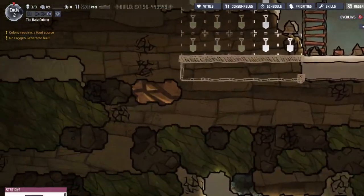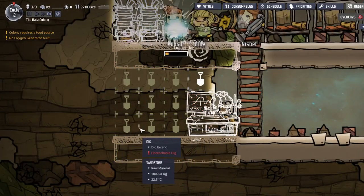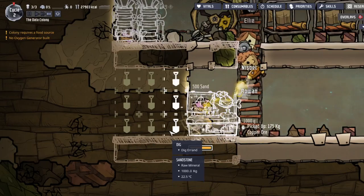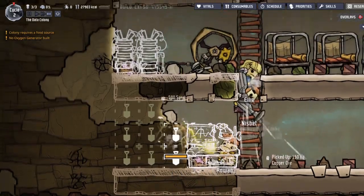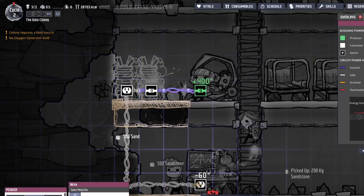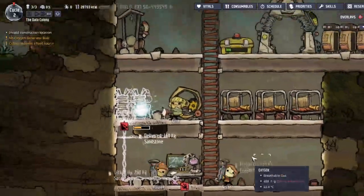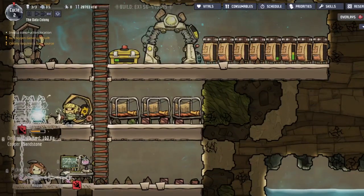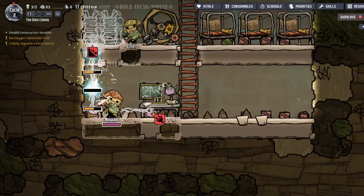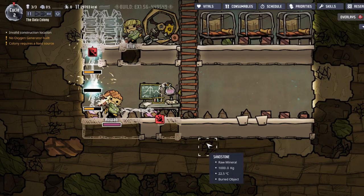Down here we will put a resource station, and then since the super computer is actually three wide, this will be a perfect little research room — that's nice. Just connect a wire down there, cool. When the super computer is built it'll be connected. Awesome — meal wood seed. I'm going to clear that, actually keep that up there. Cool.